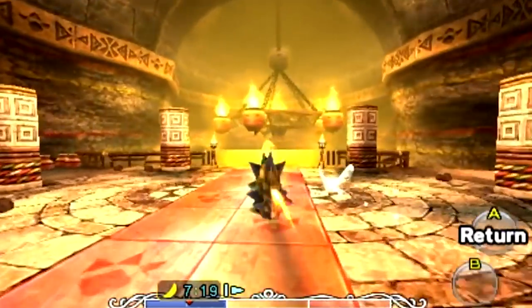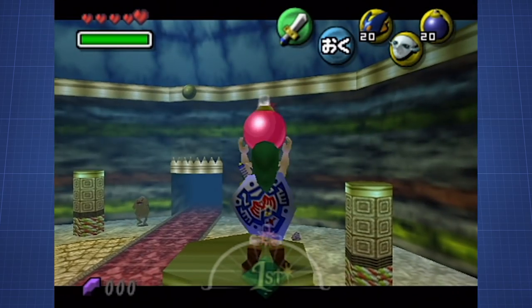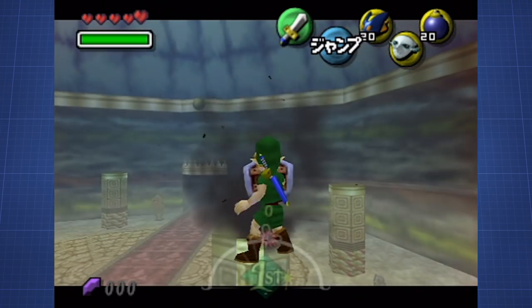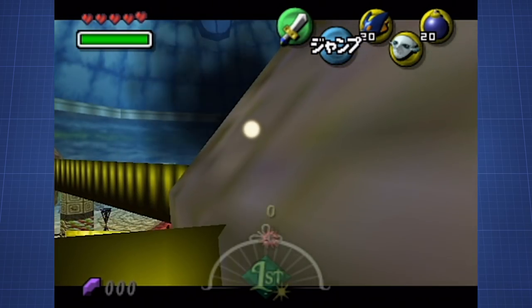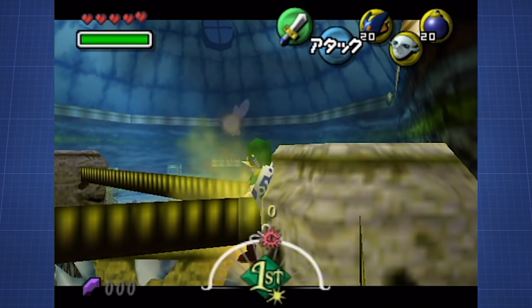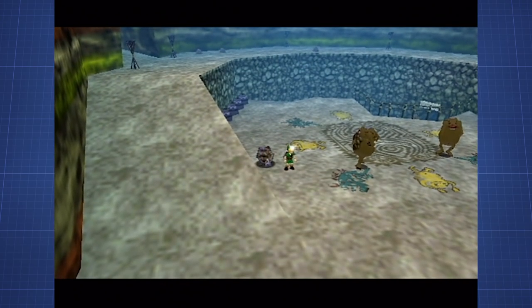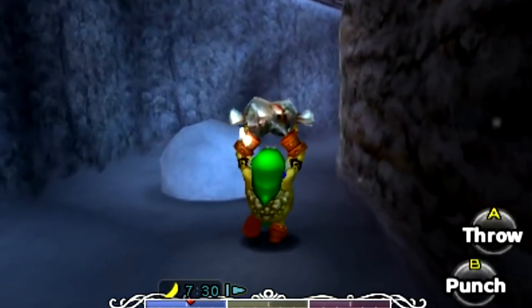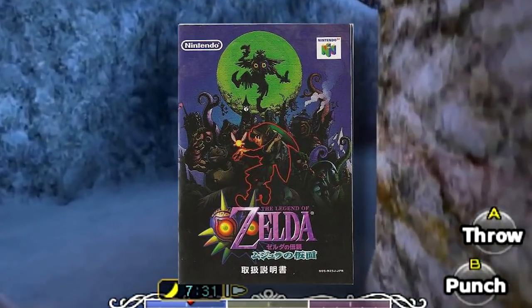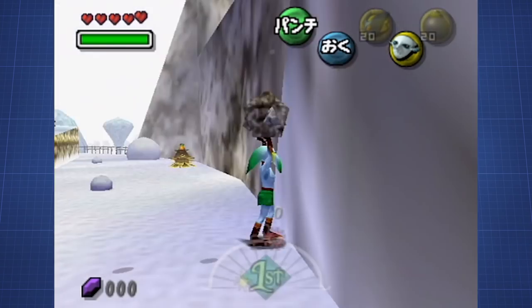But this isn't where it stops. Actually, we don't need a Goron Mask at all. It's enough to perform a glitch called Bomb Hovering a couple of times — a glitch that lets us float in the air when shielding damage — and use this to get to the desired pot as human Link. If we're in the right spot and roll, the game will break the pot and we can pick up the rock sirloin. However, if we want to skip the Goron Mask altogether, we have to be on the Japanese version, as Zora Link can only carry this delicious treat on that version.